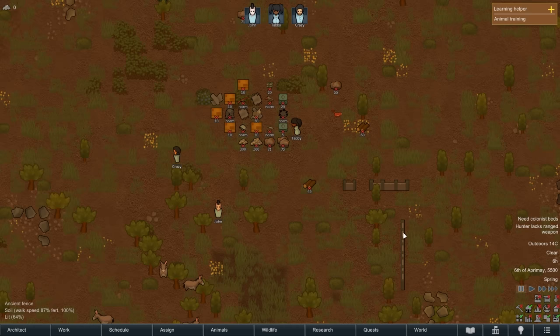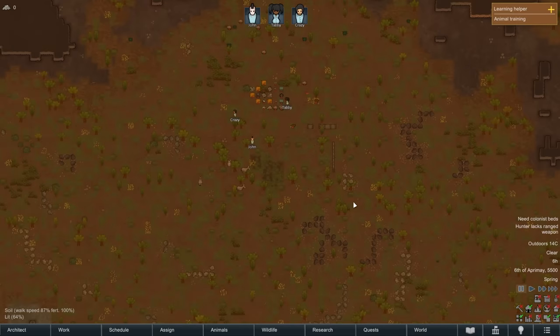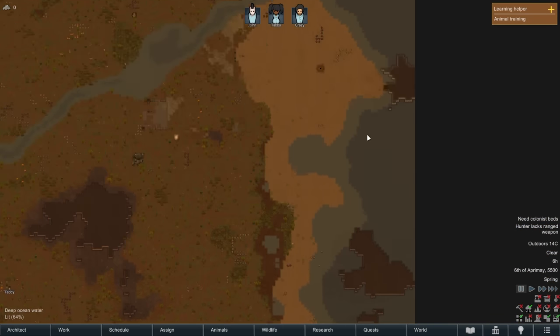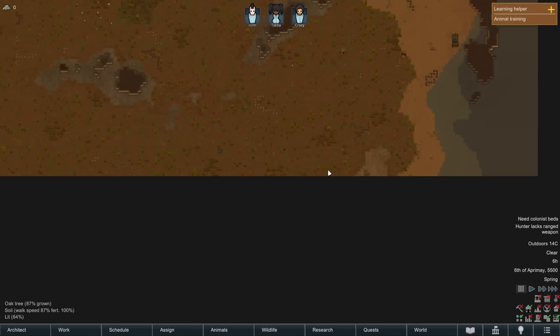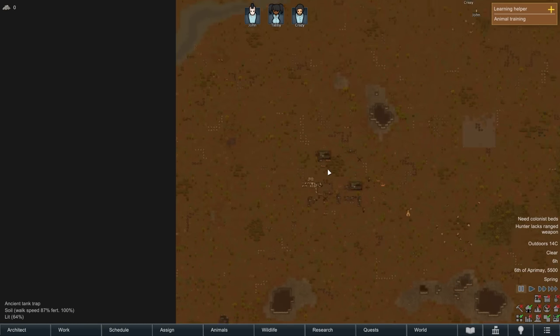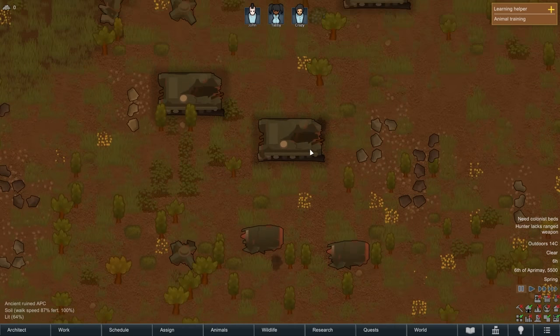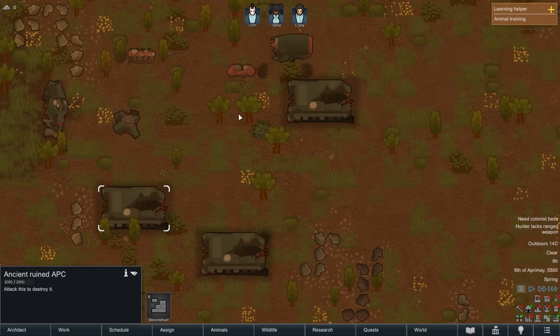It even tells us what we need. I can pause with the spacebar — yes. I've done the tutorial but it's been a while so I may need some assistance. Let's look at the map. There's the coastline we were talking about, runs all the way up and down the east coast. There's our river. And those look like ruined APCs — they are tanks!